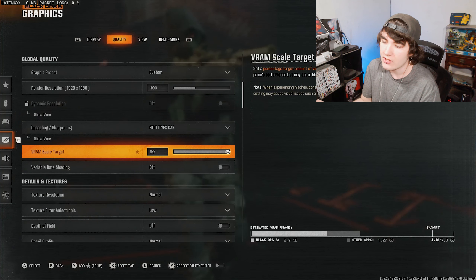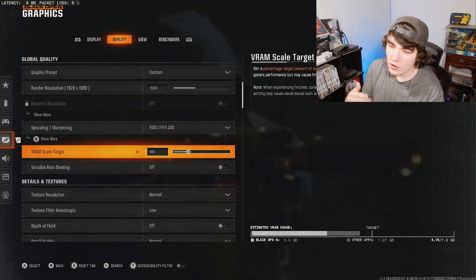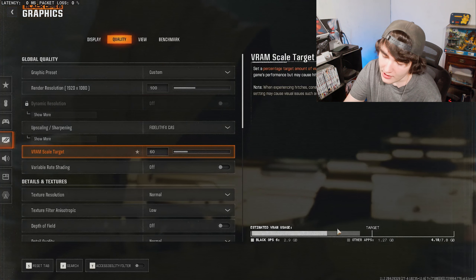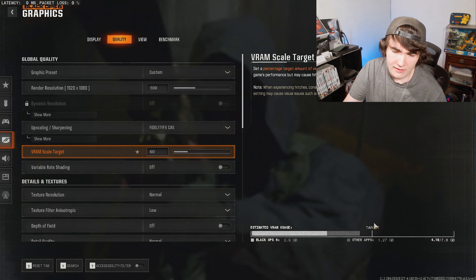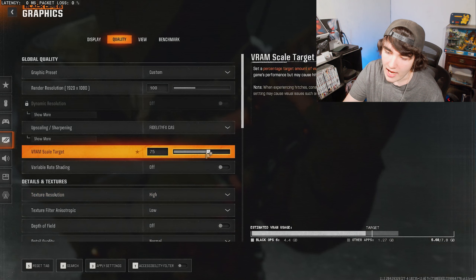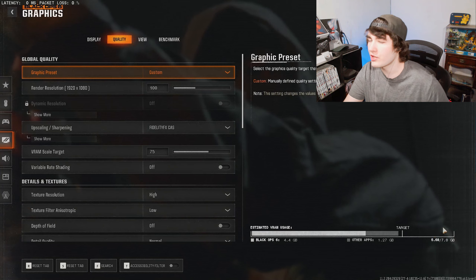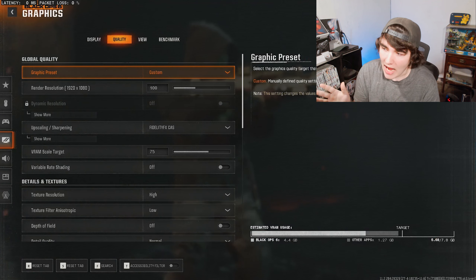I'm not 100% sure if it'll fix it for you, but for me specifically on PC with an NVIDIA graphics card, lowering this to about 60 — or anywhere just above your required or estimated VRAM usage — is the key. You can see what the game is using and what the target VRAM allocation is. If you up your settings you also need to increase your target VRAM, but you just want it right above your usage. Don't overshoot it and give it a ton of extra wiggle room, because for whatever reason it causes the game to freak out.